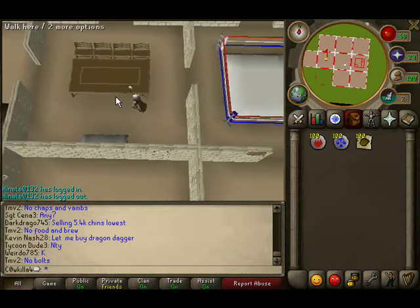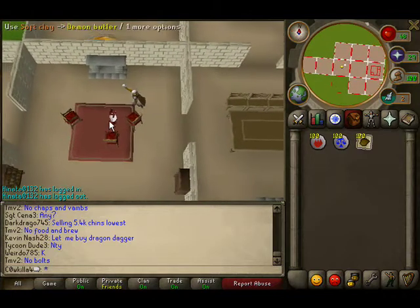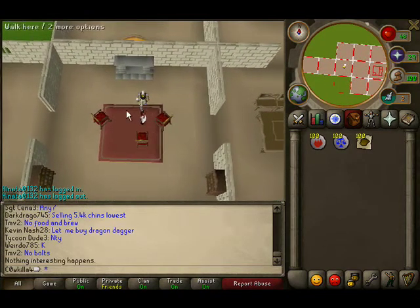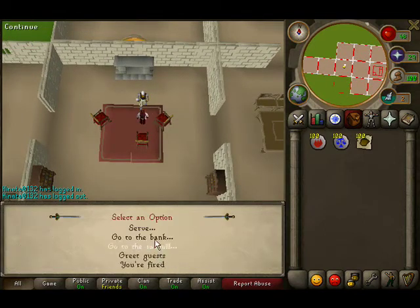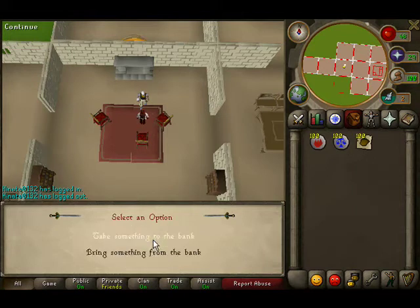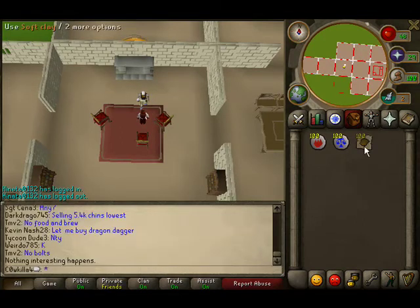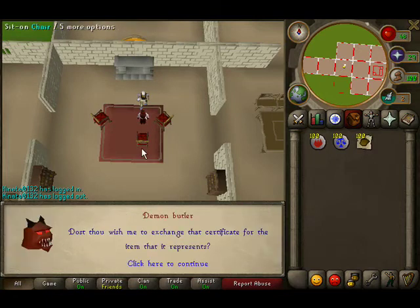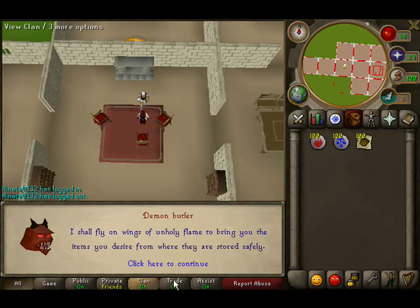Stupid butler. Talk to butler. Go to bank. Take some. Yes, I will want 26, which is the max that he can hold.